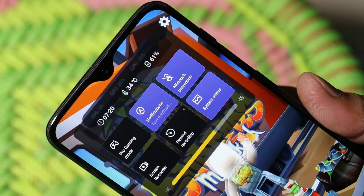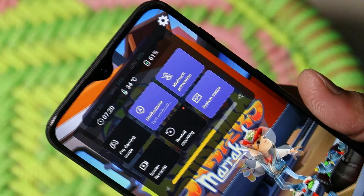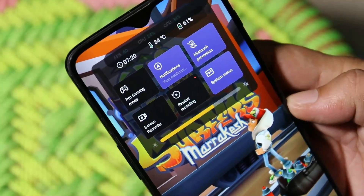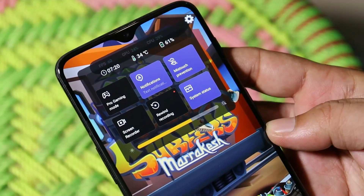So guys, this was a quick update on the latest version of the Game Space application, which lets you enable the system status feature on the OnePlus 6 series. If you still have any questions, let me know in the comment section below. This is your friend Ashok signing out — see you guys in the next video.